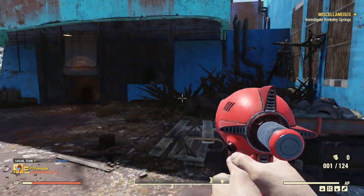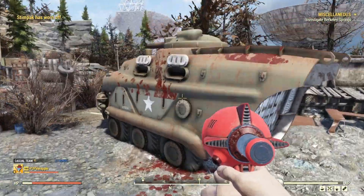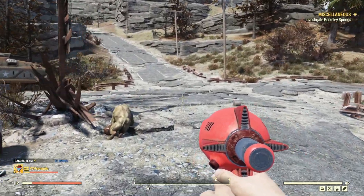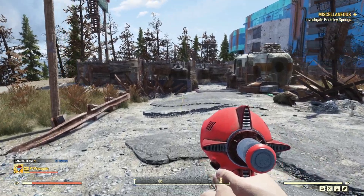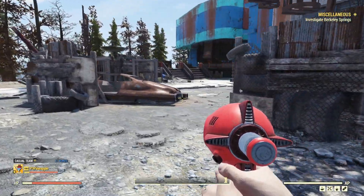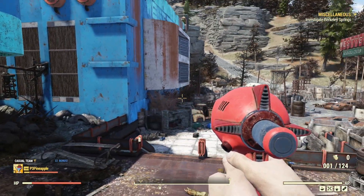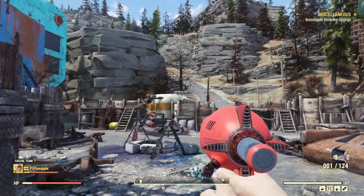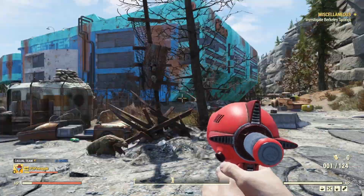So there you go, folks. That is the Thirst Zapper, and I think we've pretty much proven our point — this thing is absolutely insanely OP when it comes to taking on enemies. I am currently testing it out against the likes of the Scorch Beast Queen and Earl. I would maybe recommend trying to get something with a 15% fast reload, just so you can get those reloads in quicker, because the reload time does take a little bit of time to pop another Nuka Cola Quantum into this thing. But once I have a better understanding of how it performs against world bosses, I'll try and get a video out showcasing that as well. But until then, folks, let's wrap this up.